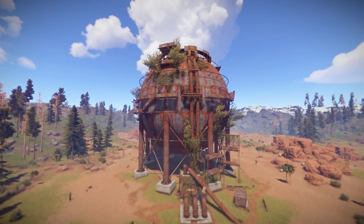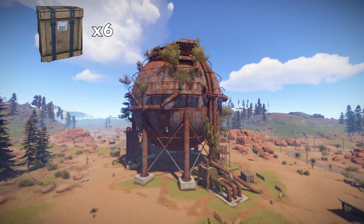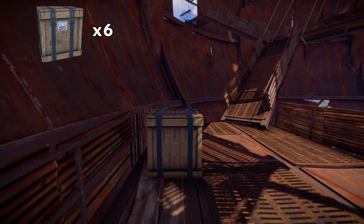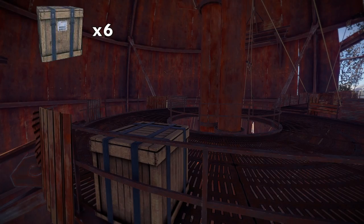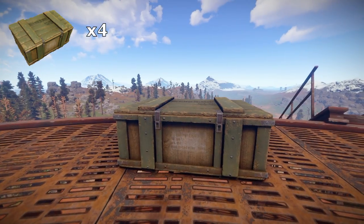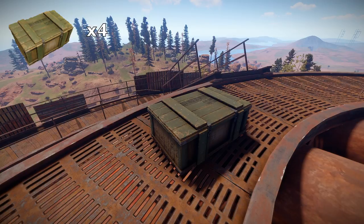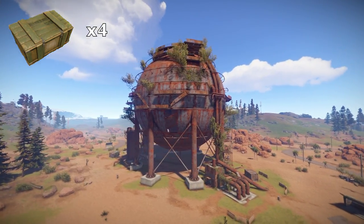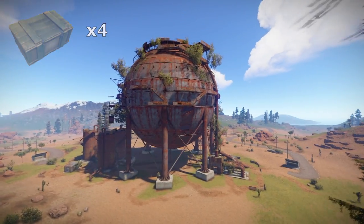First of all, let's talk about the loot. The Dome contains six regular crates, which include five guaranteed scrap and a random item. They also have a chance to contain low-tier weapons like double-barrel shotguns, water pipes, or revolvers. At the top of the Dome, there are four military crates, which contain eight scrap and random items. They also have a chance to contain a higher-tier weapon, like SMGs, semi-automatic rifles, pump-action shotguns, or flamethrowers.